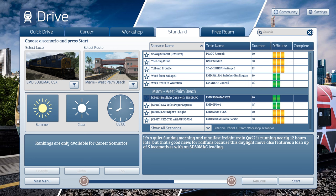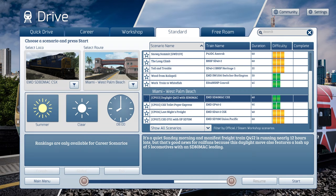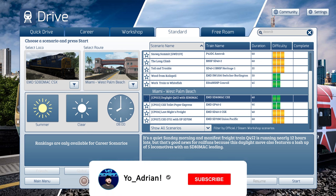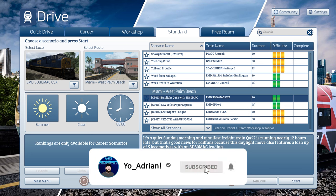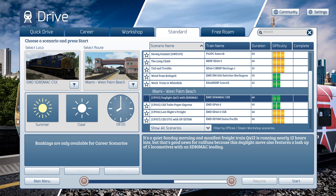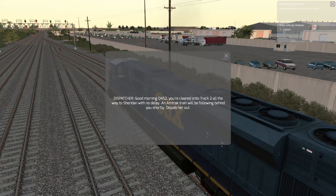Welcome back to Train Sim. We're going to be on the Miami to West Palm Beach route today, doing a daylight Q492 run with an SD80 MAC leader. It's a quiet Sunday morning, and manifest train number Q452 is running nearly 12 hours late — but that's good news for rail fans because this daylight move also features a lash-up of five locomotives with an SD80 MAC leading. Let's hop in the scenario and check it out. Good morning Q452, you're cleared onto track two all the way to Sheridan with no delay. An Amtrak train will be following behind you shortly. Dispatcher out.